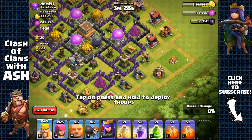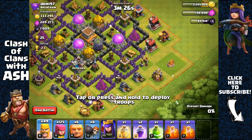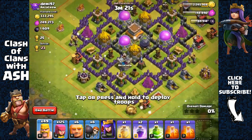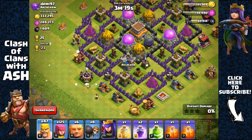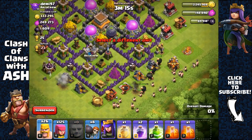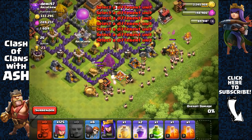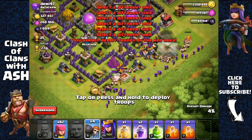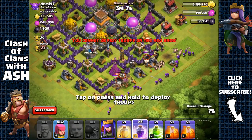Here we have a Town Hall 8 base — I think this is the first time I'm going to attack a Town Hall 8 base. Let's attack it from this side, the closest side. Let's check that clan castle first — okay, nothing inside it. Spread our giants, spread our barbarians. We don't have to work too much on funneling here; it's gonna be pretty easy.